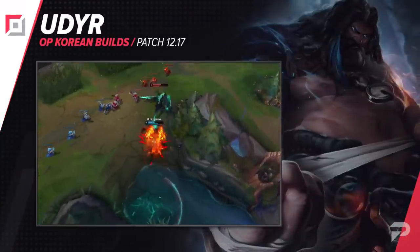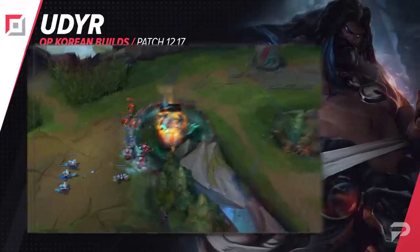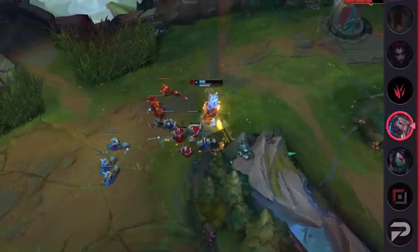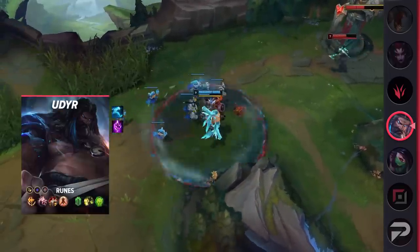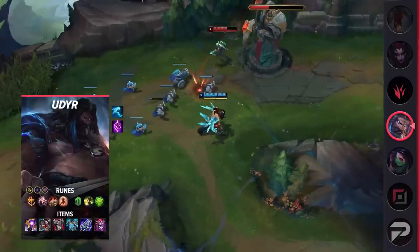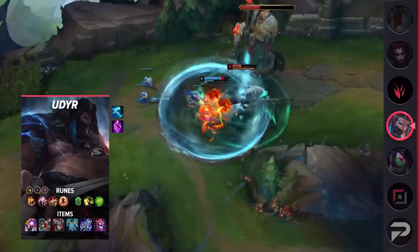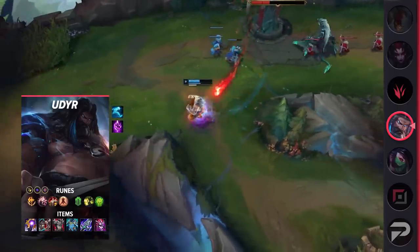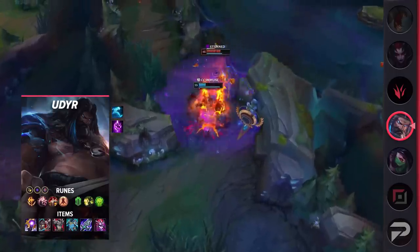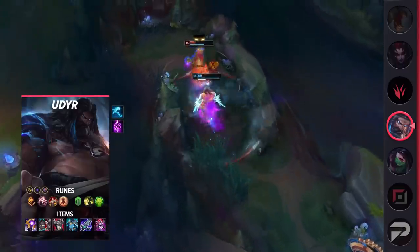Our next build is for Udyr, recently reworked. While Sunfire Aegis going full tank is currently popular on him, our analysts have found a good number of Korean players are actually taking Riftmaker instead. The extra omnivamp and ability power work remarkably with Udyr's kit. This is more of a carry-type build focusing on a combination of movement speed, defense, and damage. His runes are Conqueror, Presence of Mind, Legend: Tenacity, Last Stand, Demolish, Unflinching, Attack Speed, Adaptive Force, and a defensive rune.